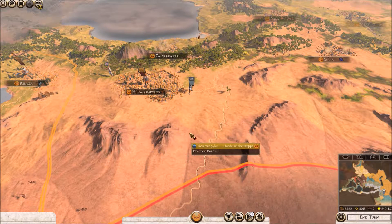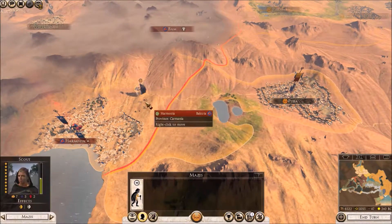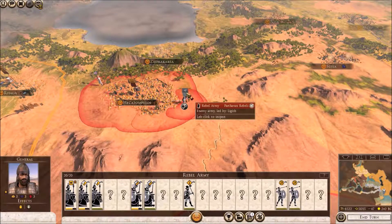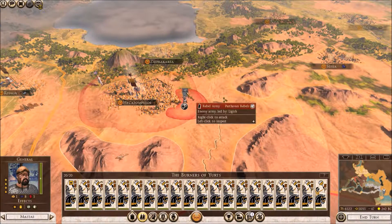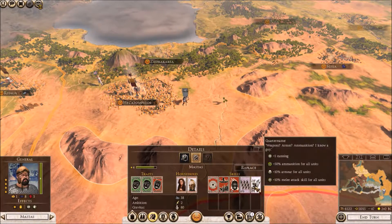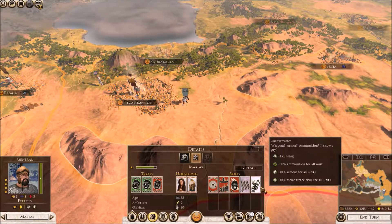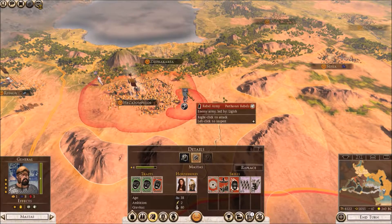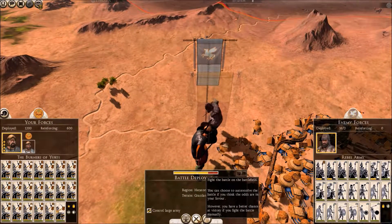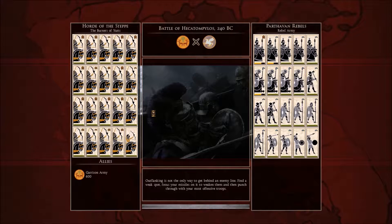Welcome to episode 21 of my Oxalani campaign. Last episode we pushed hard against Bactria and we will try to kill them completely soon. First I need to deal with these rebels, and I will do that with the Burners of Yurts. My general should be relatively good - their quartermaster trait is at maximum so lots of armor and ammunition. Let's deal with that army on the field - probably much less casualties that way.